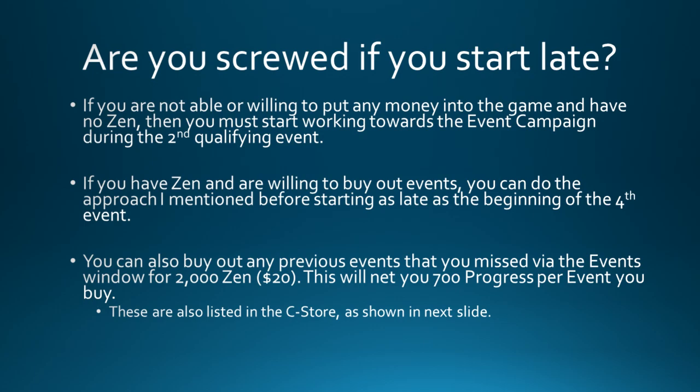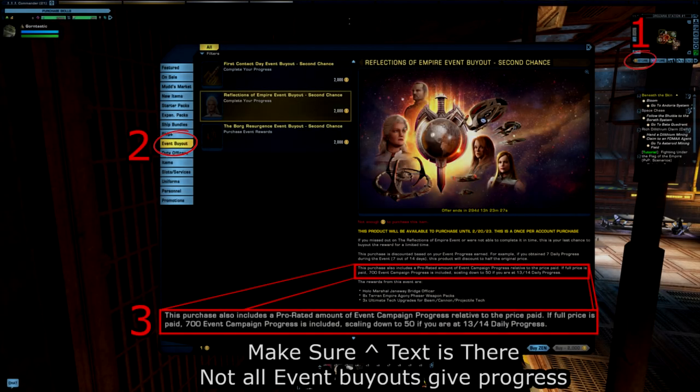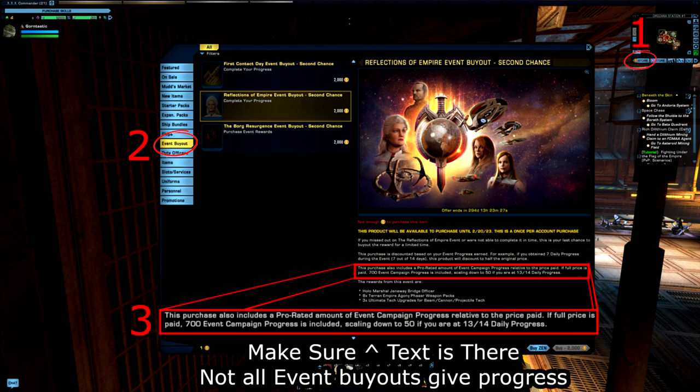You can also buy out any previous events you missed via the events window for 2,000 zen — that's $20 — which immediately gives you 700 progress per event you buy. These are also listed in the C-Store. In the C-Store, there's a button at the bottom left of your minimap with a gold icon marked as one; go to where you see two on the left side and go to event buyout. Critically, make sure the thing you're buying is actually giving you event campaign progress — not everything on the list will. For example, the First Contact Day event buyout is not going to help, but some others would, so make sure the description mentions event campaign progress.